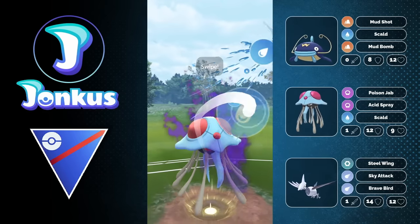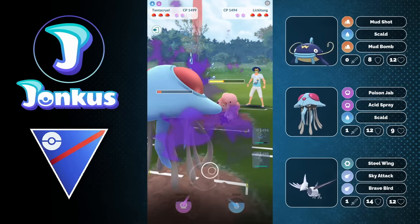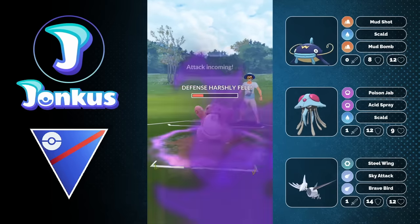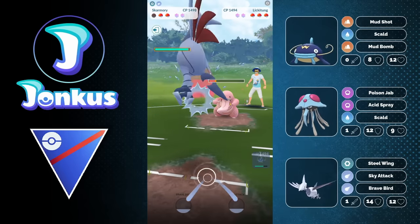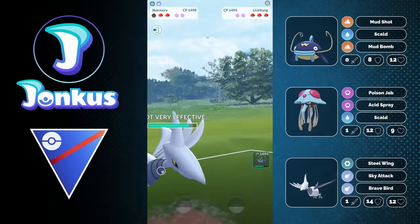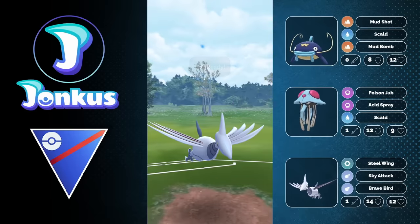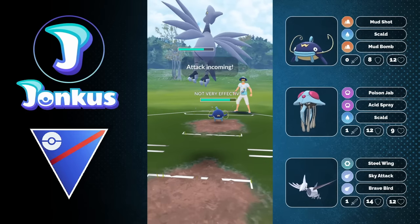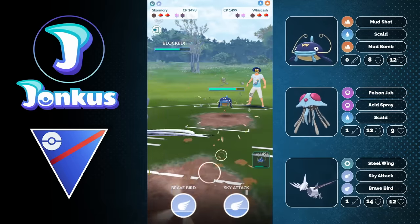Swap out, and in comes a Lickitung. This is actually a very interesting matchup because you can go for the Scald. This is going to get the debuff this time around — spoiler alert, I know because I just did the battle. I can still go for the Acid Spray and maybe force a shield from the opponent. We can't force one, but we have the opponent debuffed in both attack and defense. So we just go ahead and get a ton of energy on our Skarmory — free energy on Skarmory is always great. We can go up to nearly one Brave Bird and they go back into a Whiskash. We can force a potential shield by going for a Sky Attack because they might expect a Brave Bird, and this works out pretty well. I decide to use a shield as well because it's the hardest matchup for us, and Scald does a little more damage without getting the debuff.